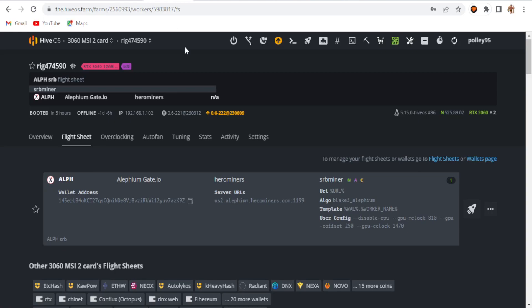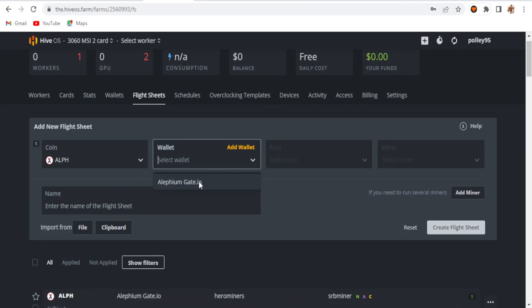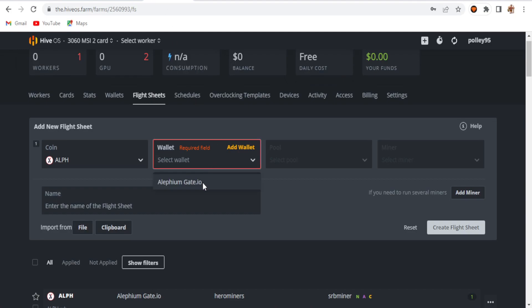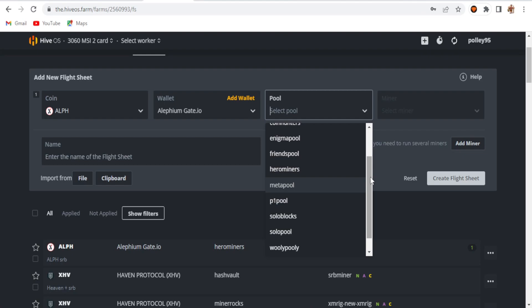Let's go back to my HiveOS account. Here is the flight sheet — just click edit. I'll create a new one: click on Alephium and select your wallet. I'm using an exchange wallet — not the direct wallet — so I selected the Gate.io exchange wallet. For the pool, you can choose the Alephium direct pool, Woolypooly, or Hero Miners.